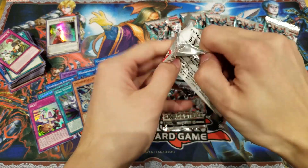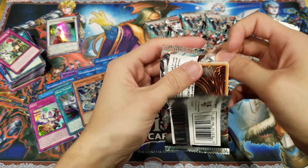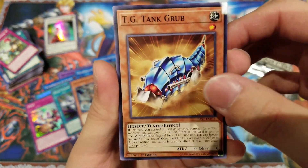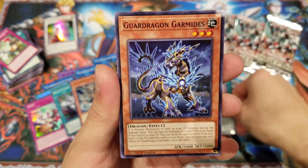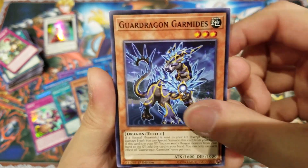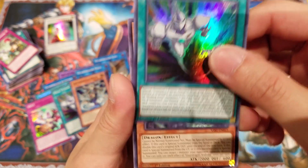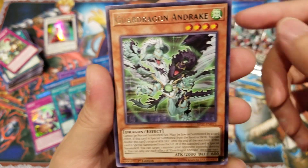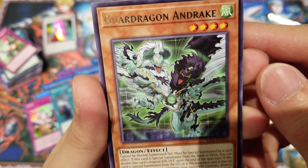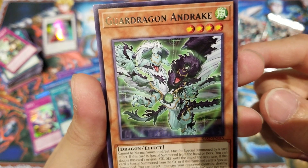So around halfway through and once again all the holos we've gotten so far are different from each other. I'm really happy about this opening so far. TG Tank Grub, Shiranui Style Salinity, Guard Dragon Garmite — looks really cool. Neos Fusion again, so our first copy of the same card. And then we have Guard Dragon Andrake — once again a beautiful design. I love that fiery and wind effect combined together for that Guard Dragon.